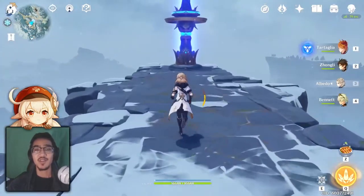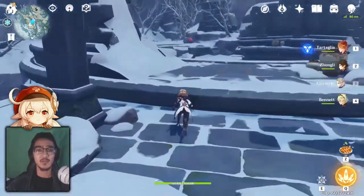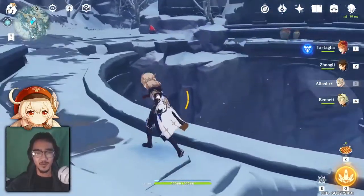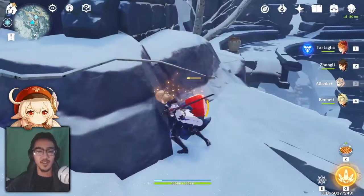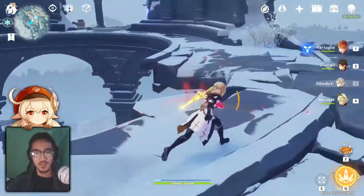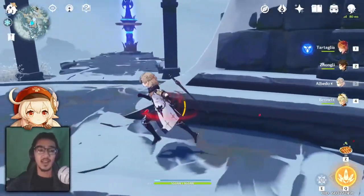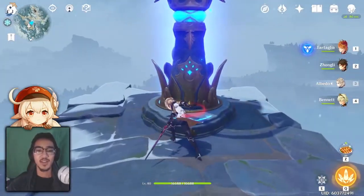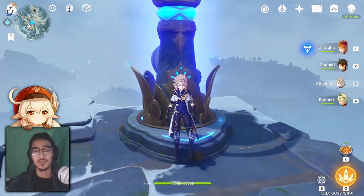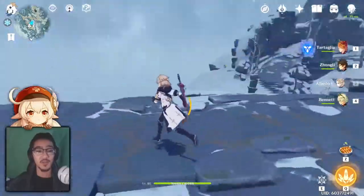First things first, the Statue of Seven as well as a lot of things in the game are going to be covered up with ice that looks hittable but you don't know how to break it. Well there's a simple fix — all you have to do is go to the Scarlet Quartz. These are red looking gems. Just hit them, collect the Scarlet Quartz, and smack anything that looks hittable or has a sort of aura around it. You can smack it and unlock the Statue of the Seven. You don't need to do any quest lines, just make your way up here.